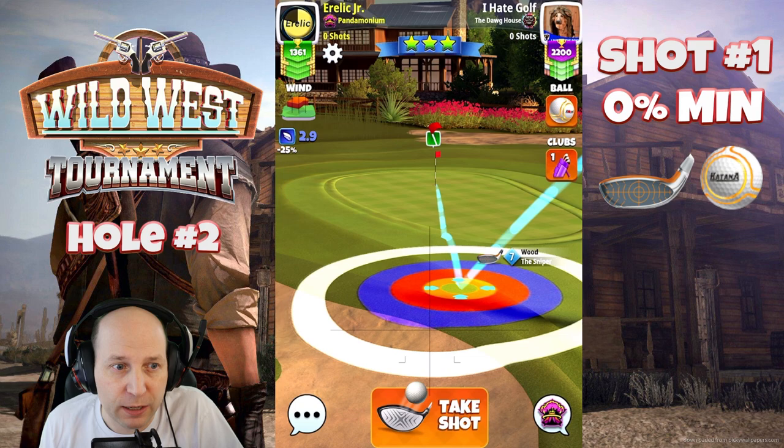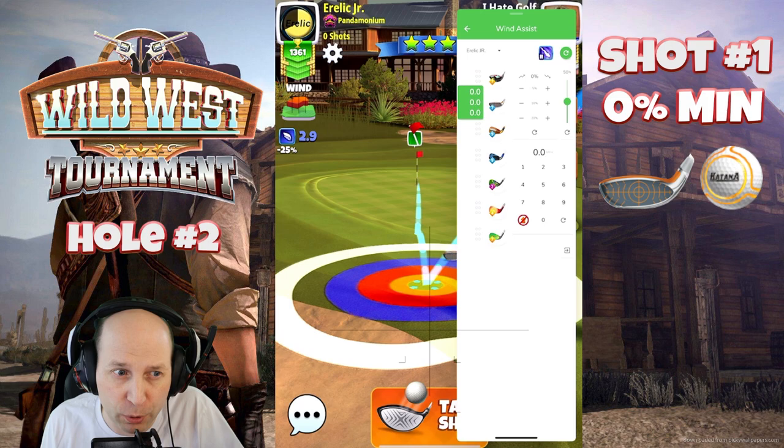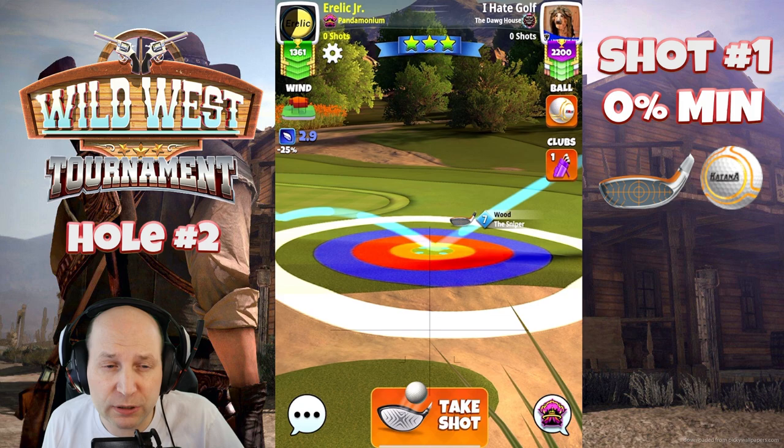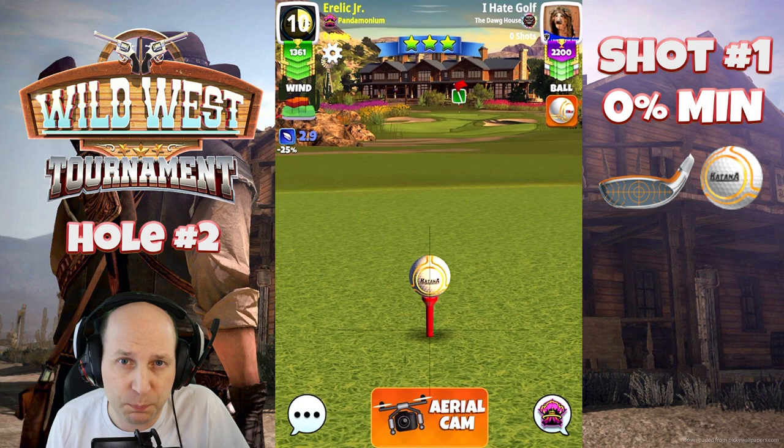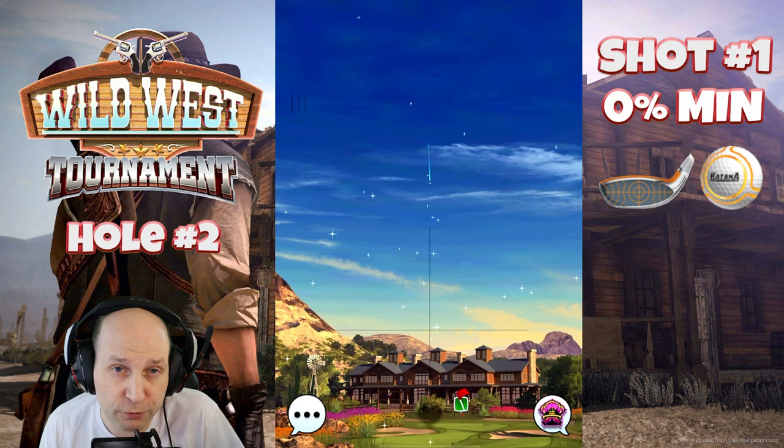The best way to play hole two is one back three right with either a Katana or a King Maker. You're going to go for this beautiful little rough bump. With this wind angle, I have the left edge of the ball guide just touching the pin. It's going to matter on the tournament setup how you particularly play this. I adjust zero percent minimum distance here with the sniper. You can also bounce this one on the fairway right beside the rough and go directly at the pin.